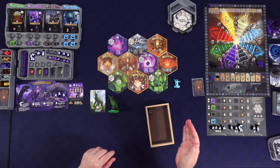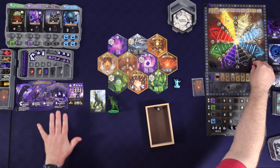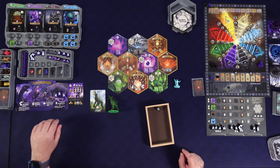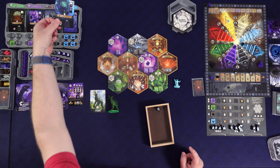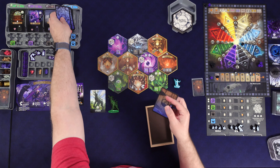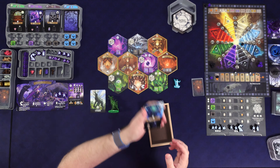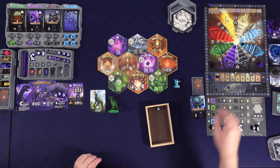We roll a die on this chart and get a six. So we are purple — we are the Ratlings of the Swarm, part of the Chaos faction. We start with a little bit of power in the Chaos track. They start with one in the blue track and take this blue door card. All of these are adventure cards shuffled face down, but the door card is different — it has hinges and a lock. Every game there's a door card that's always the going to be the same starting card.